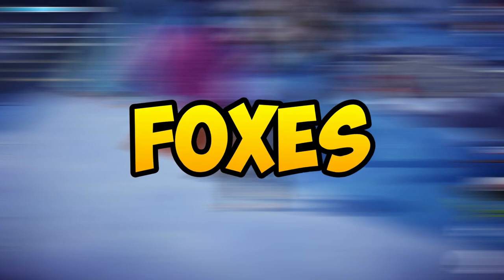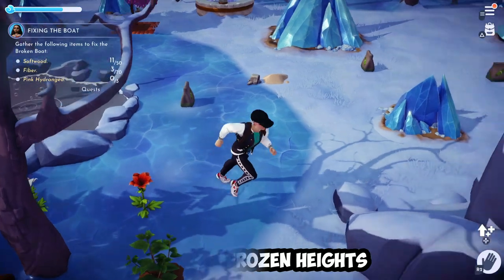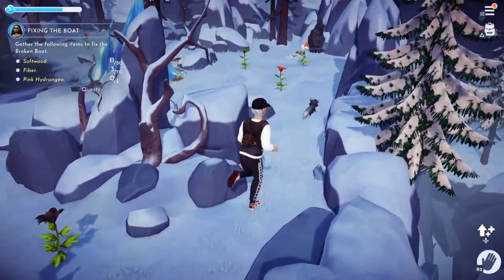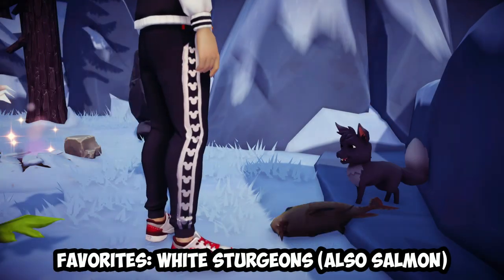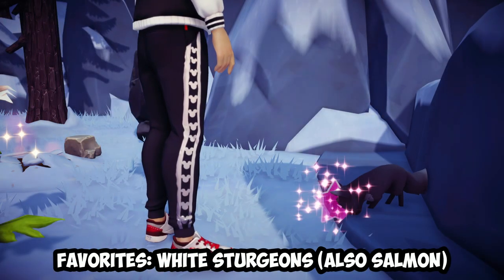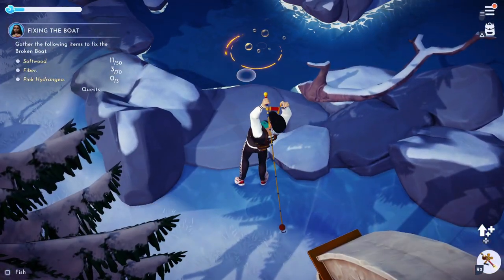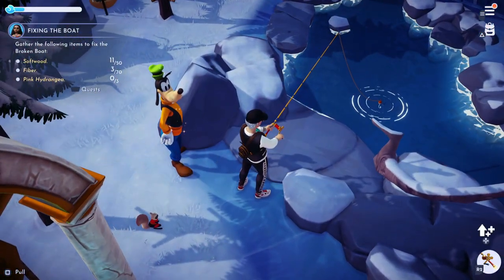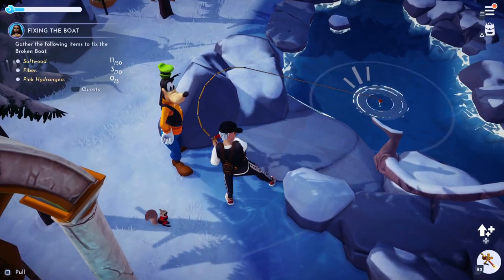Next up, the foxes. They can only be found in the Frozen Heights area, and the way to feed them is to simply chase them down and follow them, similar to how you would feed a rabbit. Once you're able to approach them, you can feed them white sturgeons, as those are their favourite food. White sturgeons can be found in golden fishing spots located in the Frozen Heights, but if these are too hard to find, feel free to feed the foxes some salmon as well, as these are easier to fish for in the Frozen Heights and they enjoy them too.